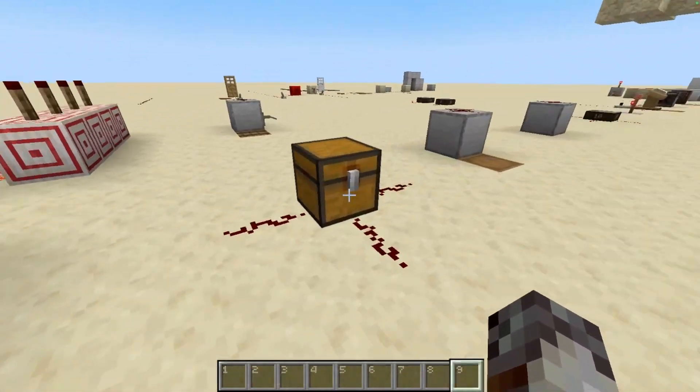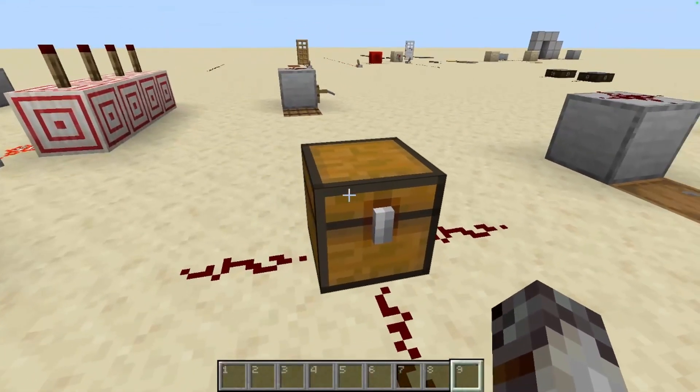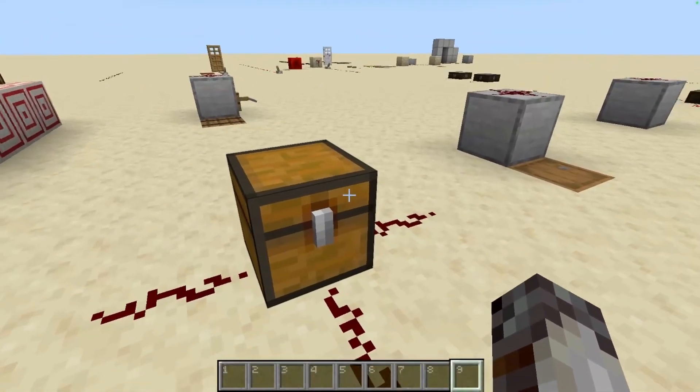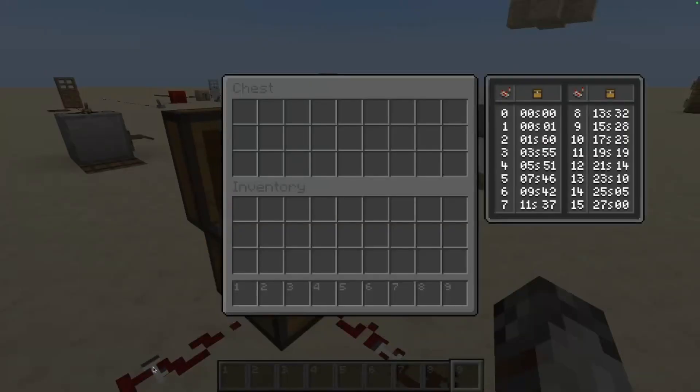Moving on to the trap chest. The trap chest works just like a regular chest except with one key difference: it emits a redstone signal based on the number of players looking into it. For example, in this case it's just me looking into it — you can see the redstone power of one.